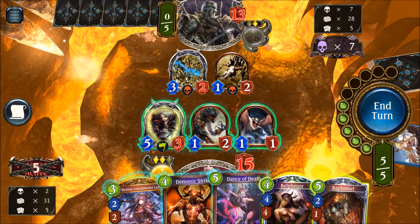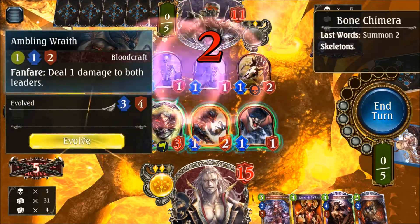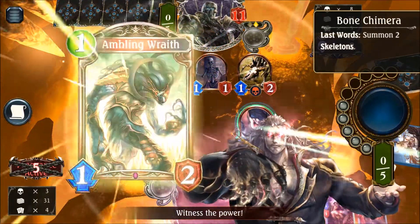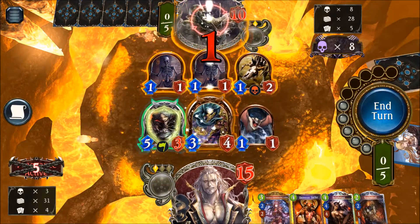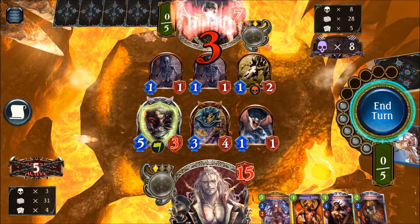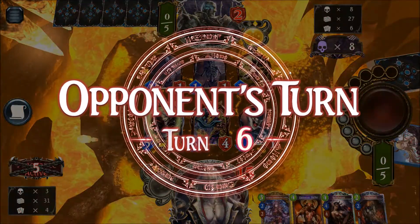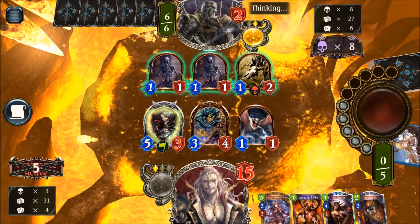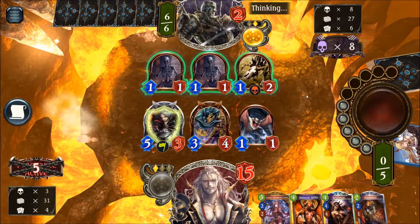We will just use the Dance of Death here, then go for a little evolution, pushing more damage into the face. We don't care about the Skeletons at all — it's just serving us for the victory. Going down to two, and with the Demonic Strike we have enough to kill him next turn. There's no chance for him whatsoever, even if he clears the board. He should have killed the Vampire Noble — not sure what he was trying to achieve there.